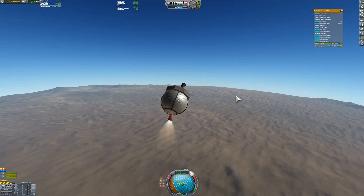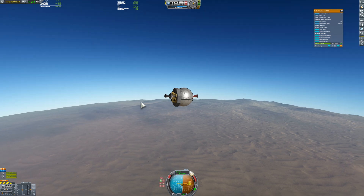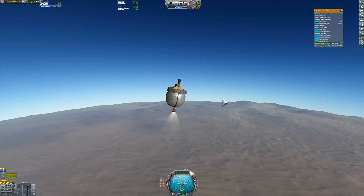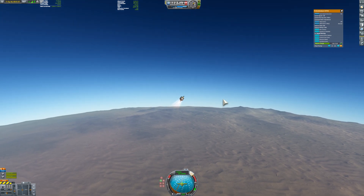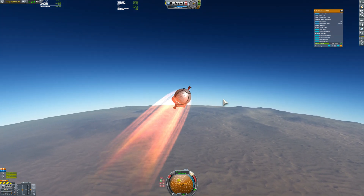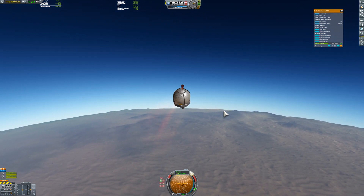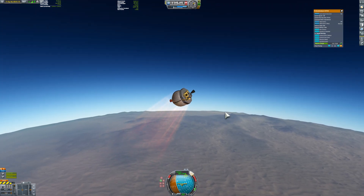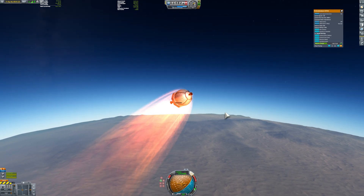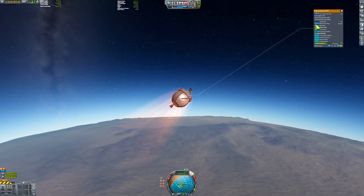Getting to orbit is basically just tapping the throttle to reach super high speeds and then falling into orbit. I need to get to orbit as fast as possible because if I run out of electric charge I can no longer control the craft — it only has the battery inside the probe core, which lasts about five minutes.